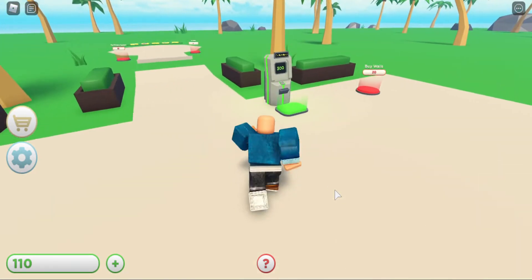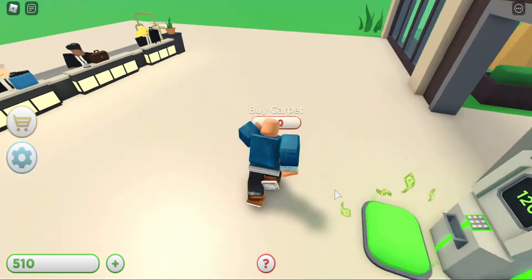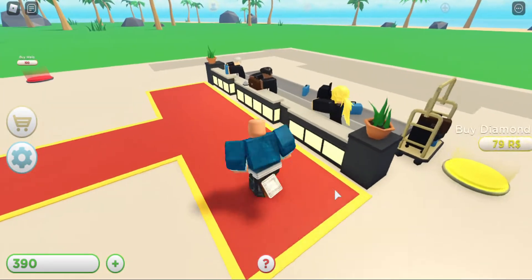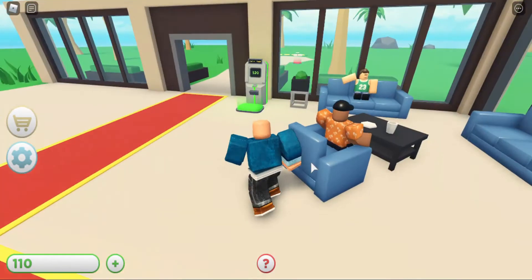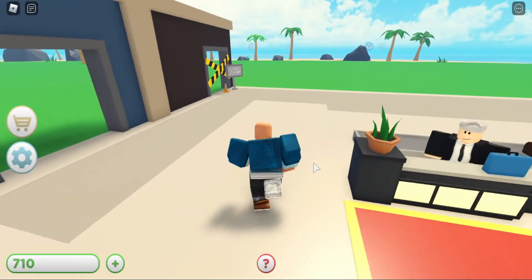It looks like I could start focusing on these decorations now. I'm going to buy the walls and the carpet. Ooh, carpet. And how about any other walls? There's walls over there. A hundred bucks, and seating for $180. This is starting to look nice right now.